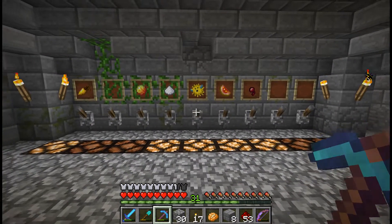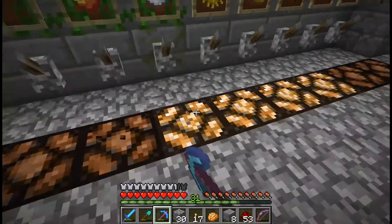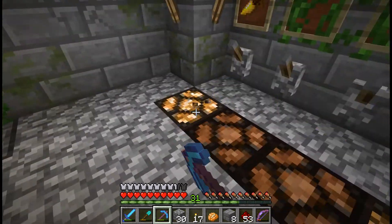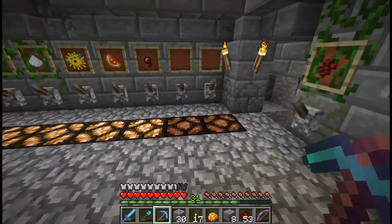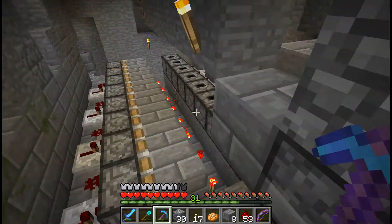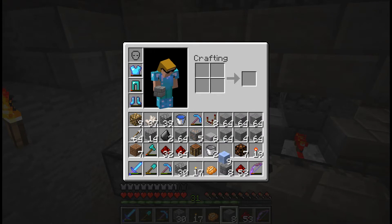So while waiting for it to get to night time, I decided to make a little upgrade to my brewing room. I added lights that show whether the items are full or not — when it's on there are items in there, when they're off there are no items in there. I've only got it hooked up for the first eight right now, because I kind of ran out of repeaters and didn't feel like crafting them. This is also hooked up a little bit differently, so yeah, it got a bit more complicated.